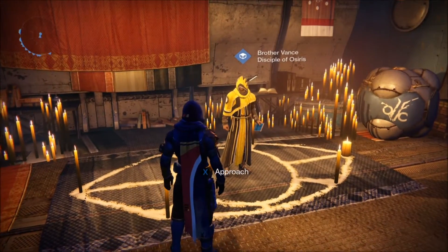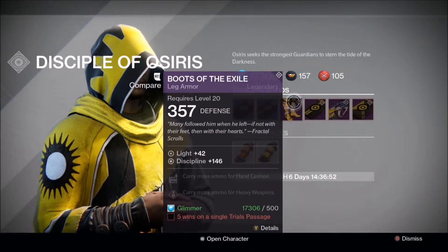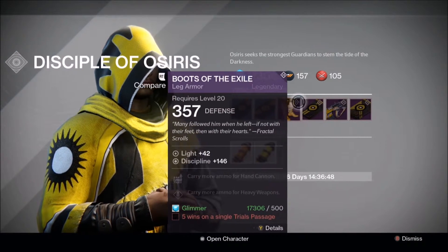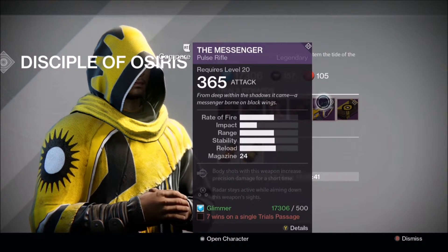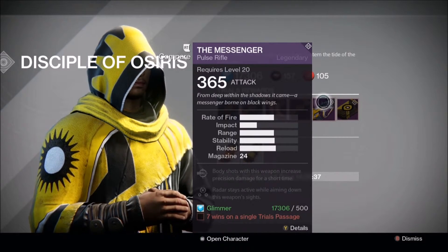Now it's time to see Brother Vance and see what he brings this week. Starting with the Hunter class, it's boots with a full Discipline roll, Hand Cannons, and Heavy Weapons — a pretty good roll. The Messenger is one of the best pulse rifles in the game, especially for PvP. I highly recommend it if you don't have it. Yes, it's a Year One, but at least you won't see the colored elemental spray across the map.